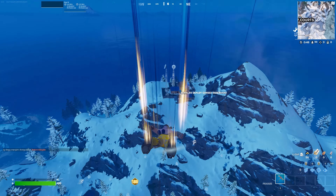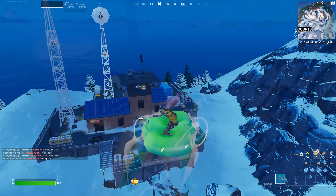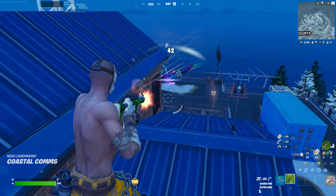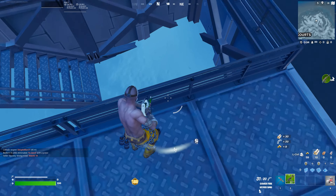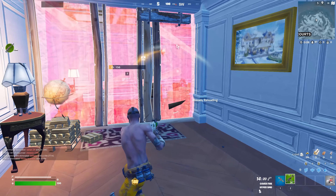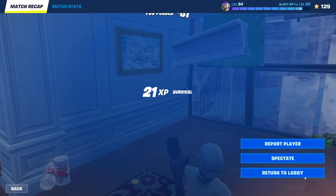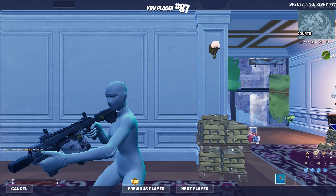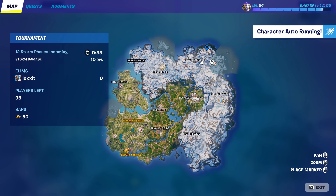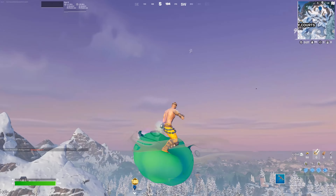The final drop spot I'm going to be testing in this tournament is this weather station on the hill to the right side of Classy Courts. All the vaults in this game were open during this tournament and I still didn't know, so I ended up dying there. But obviously that wasn't a fair examination of the spot, so I decided to go back one more time.